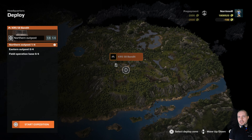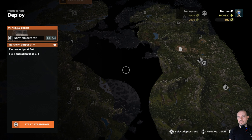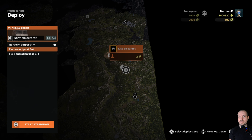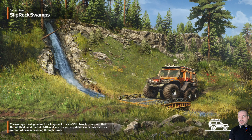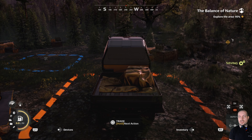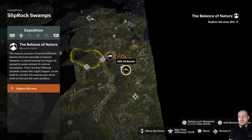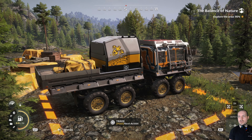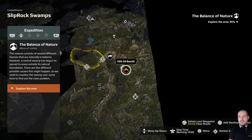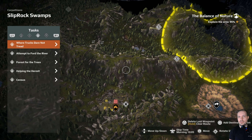Those swamps are right over here, so we need to go to this outpost. It seems like the best option. It's really beautiful — so different from before. We just had dust, sand, rocks, everything was orange, and here everything is green and just amazingly beautiful, especially at 10 o'clock in the morning daytime.